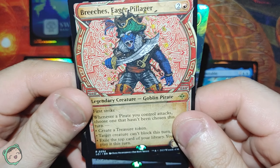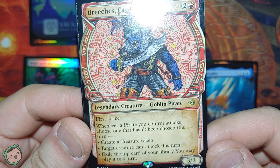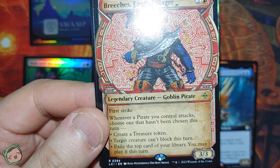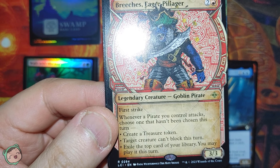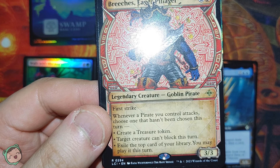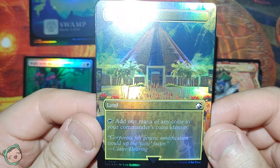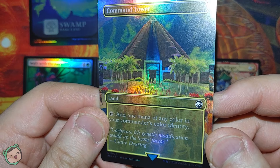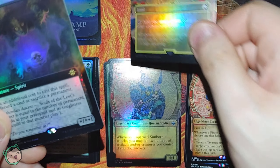Next up, we got an alternate art Breaches, Eager Pillager for two red. First strike. Whenever a pirate you control attacks, choose one that hasn't been chosen this turn: create a treasure token, target creature can't block this turn, or exile the top card of your library and you may play it this turn. Then a Command Tower from the Jurassic Park set - add one mana of any color in your commander's color identity.